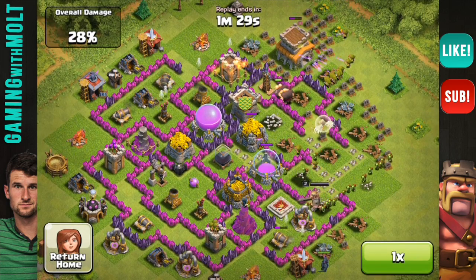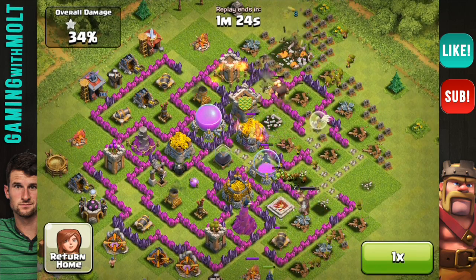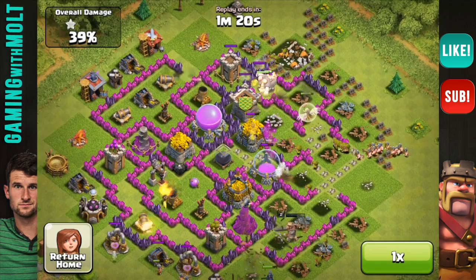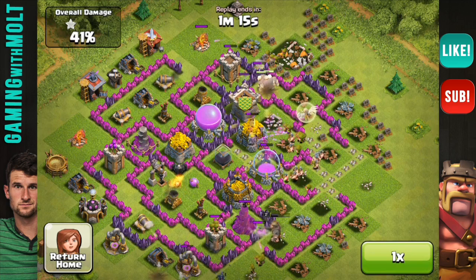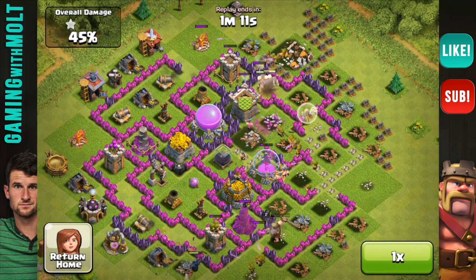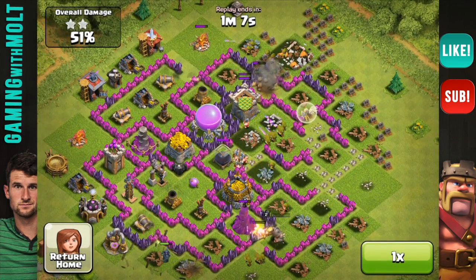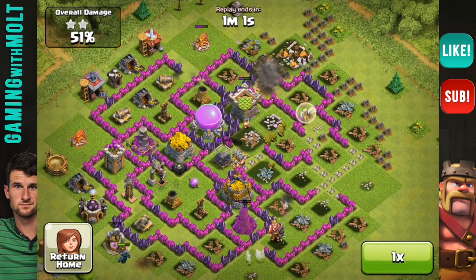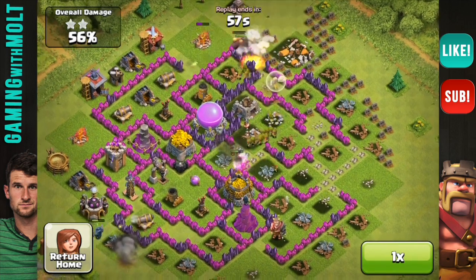I have my PEKKA down in the bottom working on some stuff, and there go my goblins working their way around. You can see all my archers right now about to take out that town hall - there it goes! I just got level five barbarians the other day and I'm loving them. Their health and damage is awesome. It just sucks that they stay so close together because mortars can knock them out in about two or three hits depending on the mortar level.